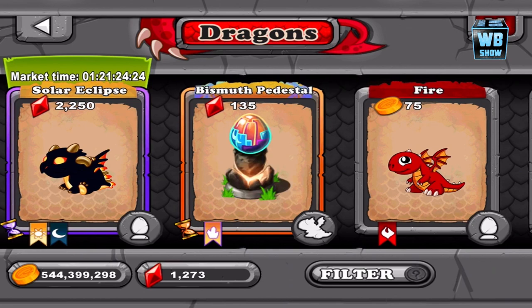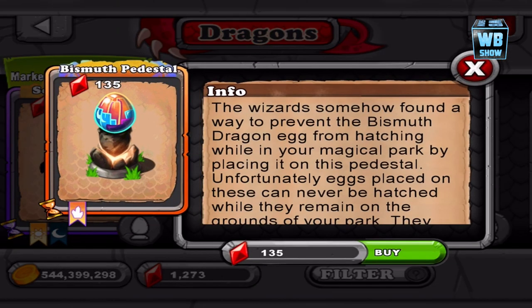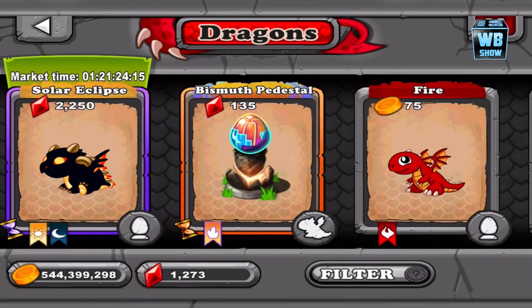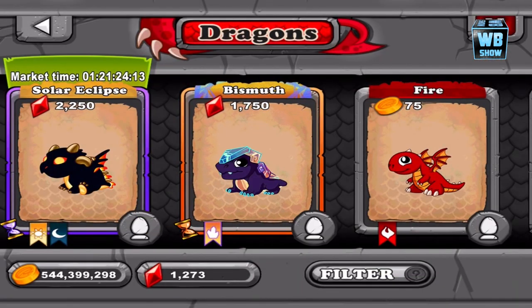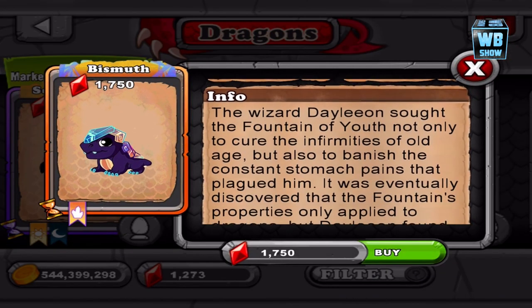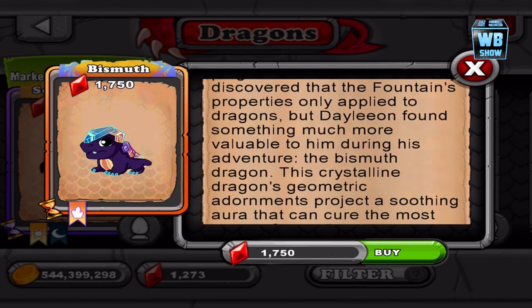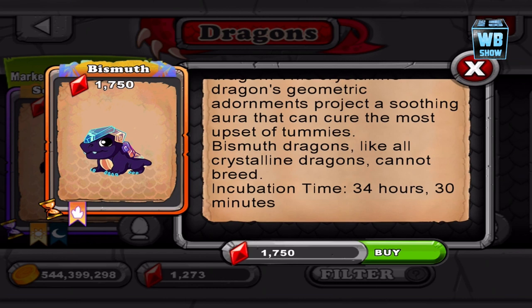As you can see, it's a nice egg — it's looking like a gem. Well, it is a gem kind of dragon. Here's the egg. So, 135 gems is how much you can get it for — the egg, rather. It's a crystal type dragon. 34 hours and 30 minutes. 1,750 gems you can buy it for.